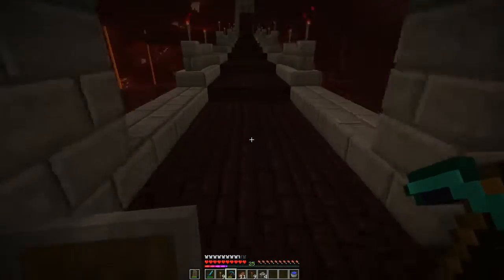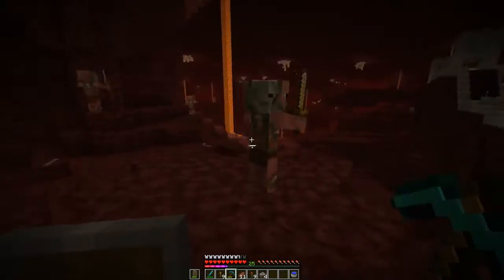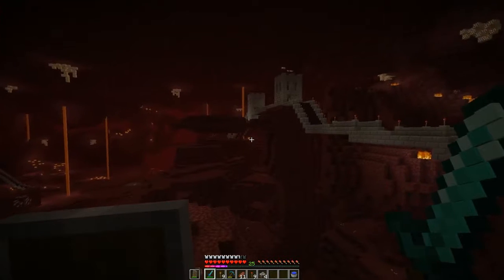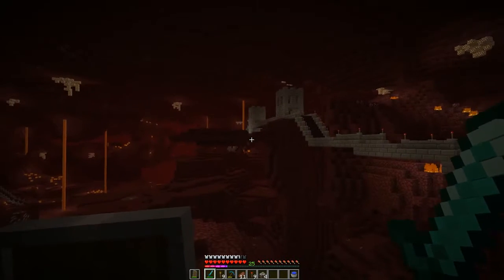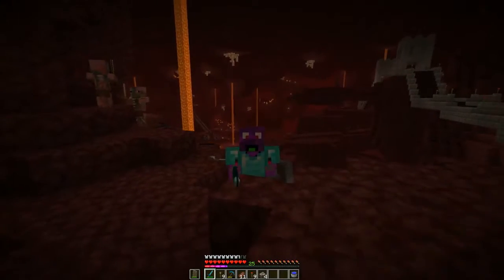I also want to kind of bring it underneath and then maybe have the odd really spindly pylon thing. The other problem I've got is that second tower along there — you see how it just kind of stops and this is a very thin bit of netherrack. I either want to build up the netherrack or take the tower down, and I will decide on that and bring you back when I've done all these things.